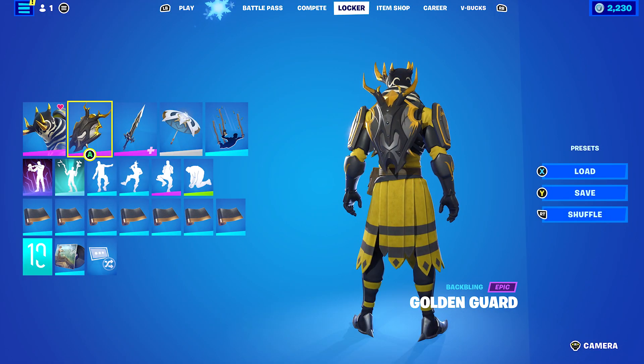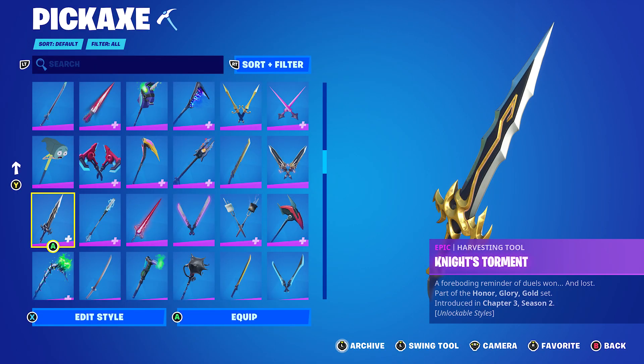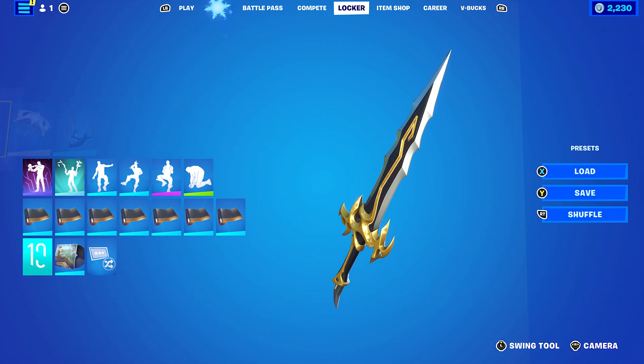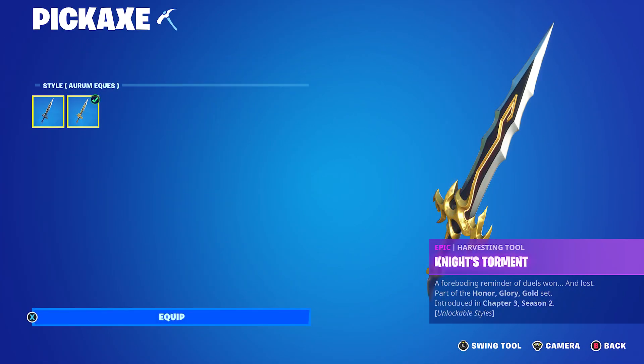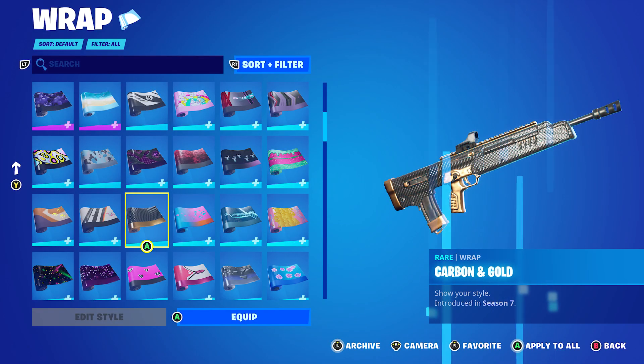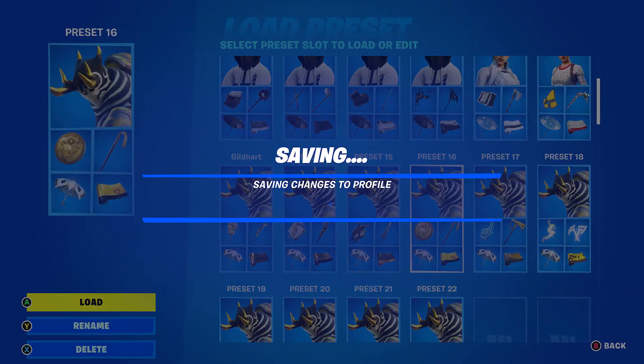Next combo: I'm using the Back Bling from this skin, which is the Golden Guard. The Pickaxe is the Knight's Torment from Chapter 3 Season 2 — from the Omega Knight's Level Up Quest Pack. If you completed all 28 levels, you'd have the Aurum Aqueze Edit style, which is basically gold and black. The Wrap is Carbon and Gold from Chapter 1 Season 7 — pretty sure it's from the Battle Pass.